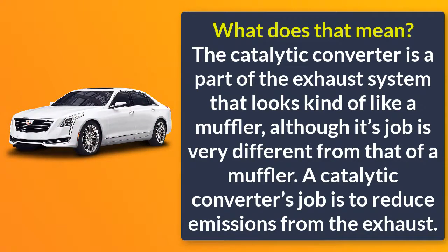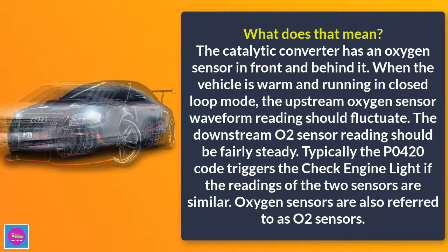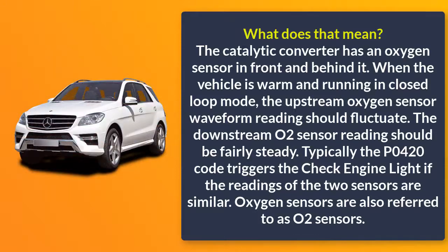The catalytic converter's job is to reduce emissions from the exhaust. The catalytic converter has an oxygen sensor in front and behind it. When the vehicle is warm and running in closed loop mode, the upstream oxygen sensor waveform reading should fluctuate.